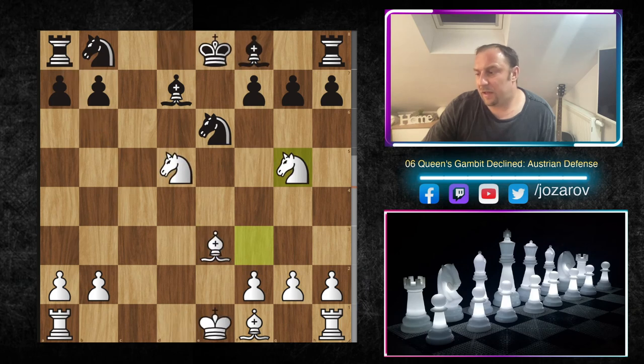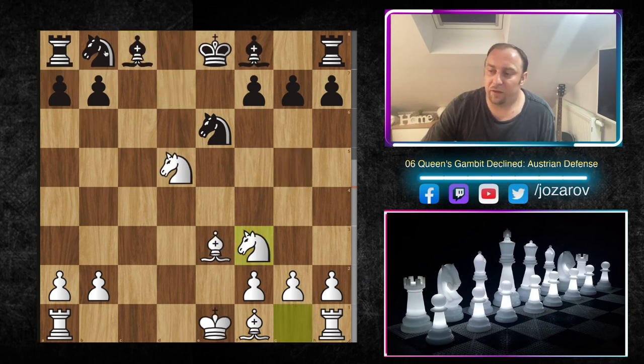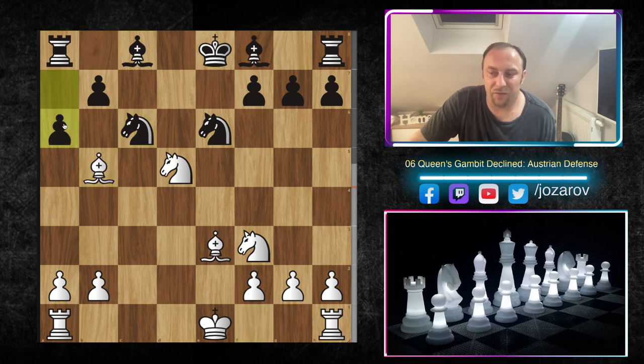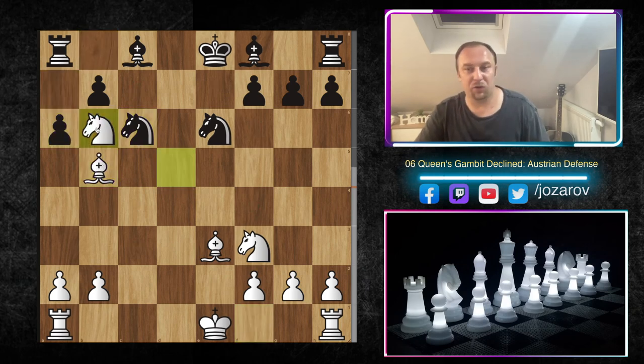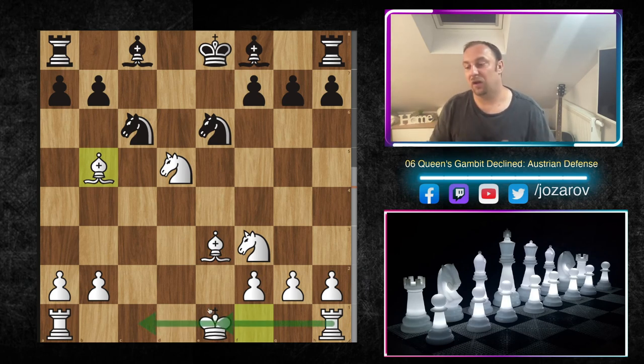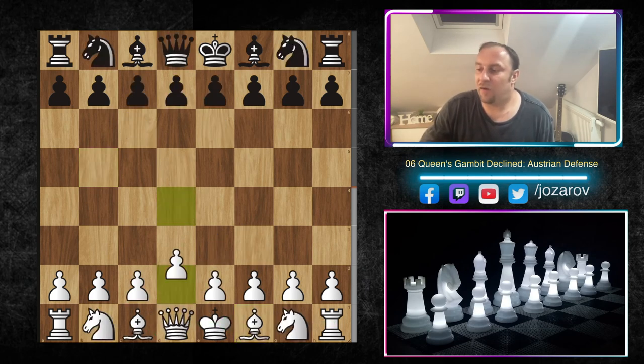Instead of Bishop d7, your opponent could play Knight c6, trying to get some escape routes for the rook. But then we play Bishop b5 — even if a6 happens, we have Knight b6 as an opportunity. The activity white gets here is simply too much for black to handle. Queenside castling again happens, we get the rook on the file, and every white piece plays in beautiful harmony.